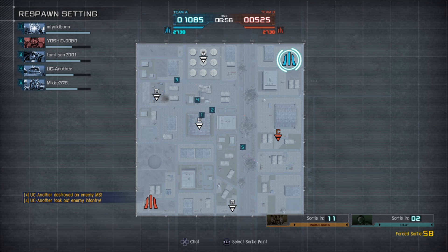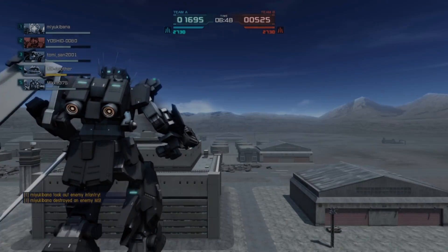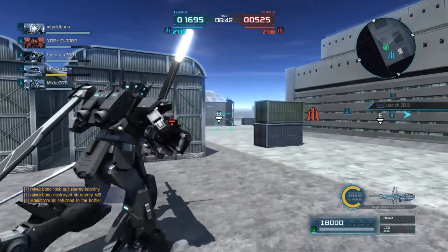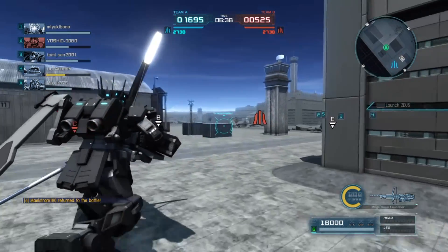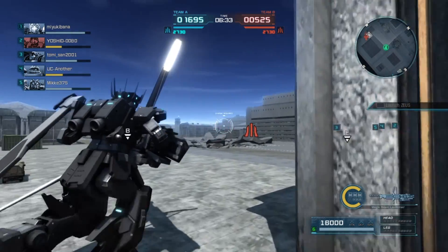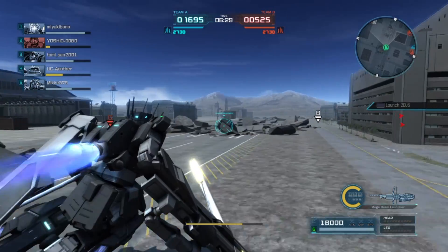It lost its dodge roll under Zeus from Code Fairy, and it also doesn't have shock dampeners the way it did there, which, to be honest, in a 450 support would probably be a little much. But it's still a Mega Beam Launcher-wielding, Gatling-wielding, missile-wielding — basically a Pale Rider cavalry when you get down to it as a support, except with a much bigger beam gun.